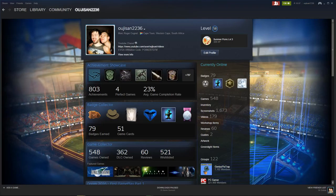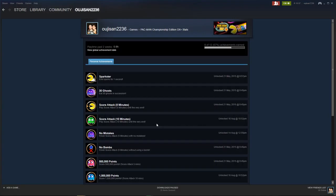Take Pac-Man for example. All you have to do is play a game, and if you want to get these achievements you just have to play and meet them. As you can see here - 'Score Attack' - play a score attack for 10 minutes until the very end. All you have to do is play the game in score attack mode for a solid 10 minutes, and that's it.